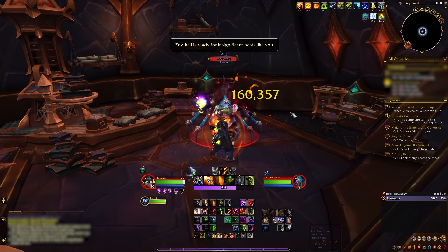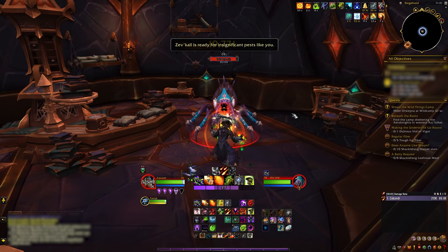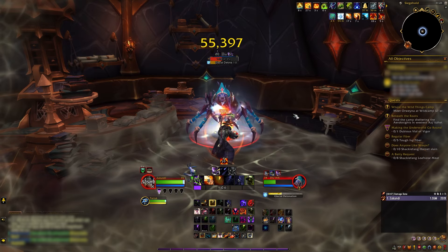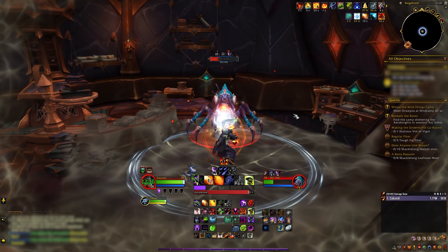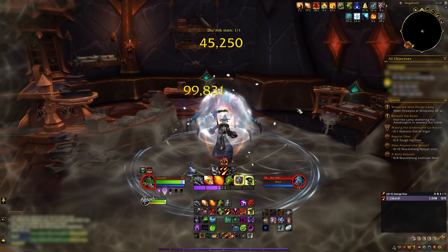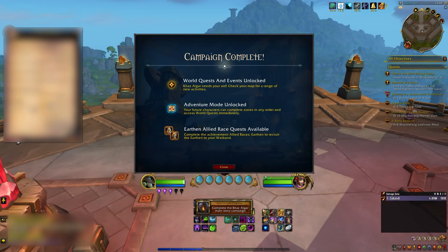Note that we've seen it stated that you must be level 80 to open Adventure Mode, but that was not our experience — when I reached level 77 with the Warlock after completing the main campaign, I was able to open Adventure Mode right away. Adventure Mode in the War Within allows your alts to skip all of the intro questlines and head straight for Dornigal. It also opens world quests and events for all your characters and allows your alts to level up anywhere and any way they choose.